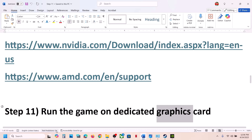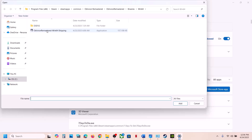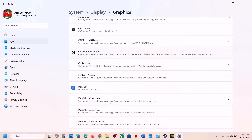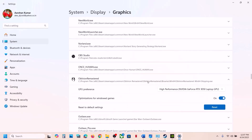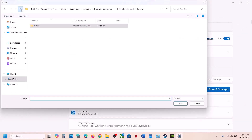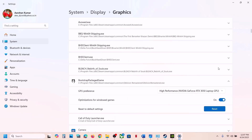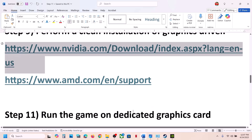The next step is to run the game on the dedicated graphics card. Type Graphics Settings in the Windows search box, click Add Desktop App, select the game exe file and click Add. Find the game in the list, click on it, select High Performance, and your graphics card will be shown. You can also add the additional exe from the Binaries folder — add it, select High Performance, and then launch the game.